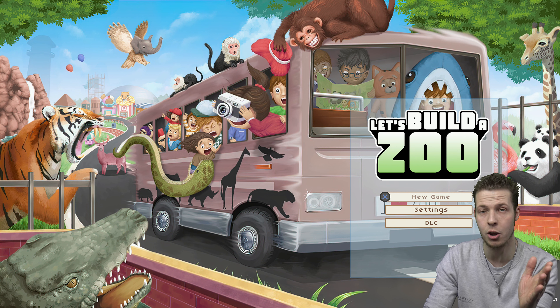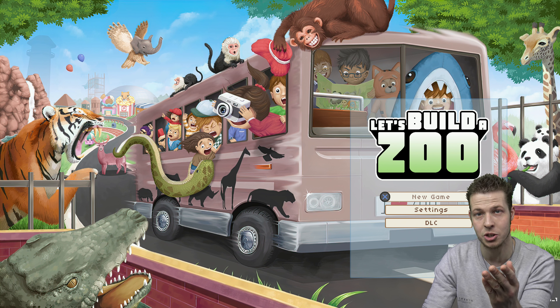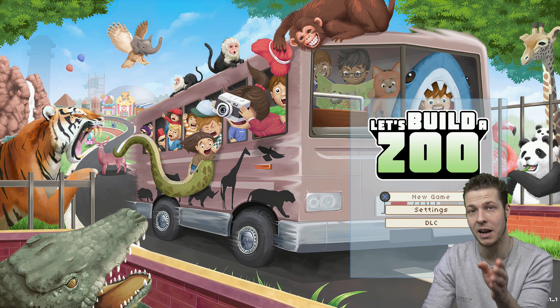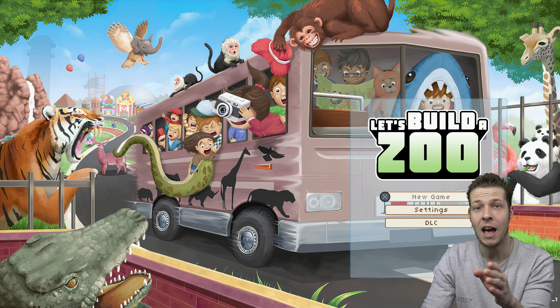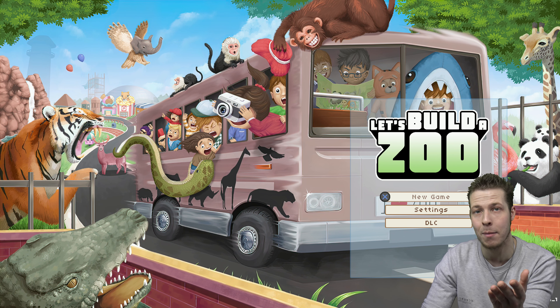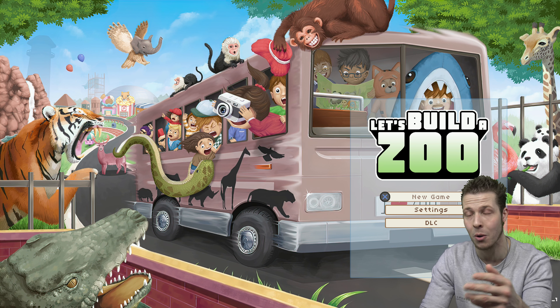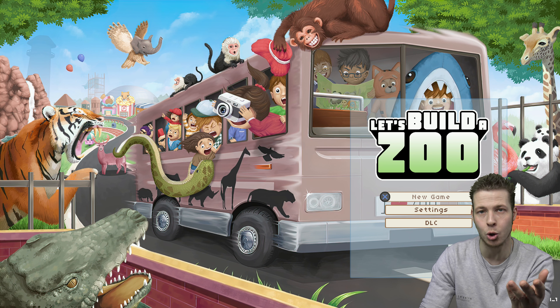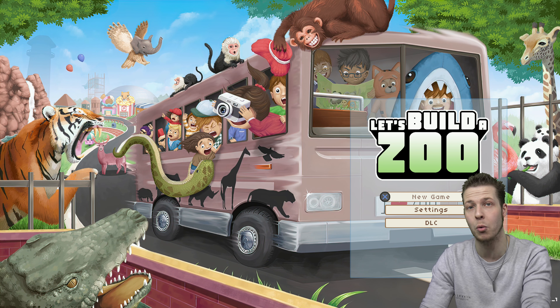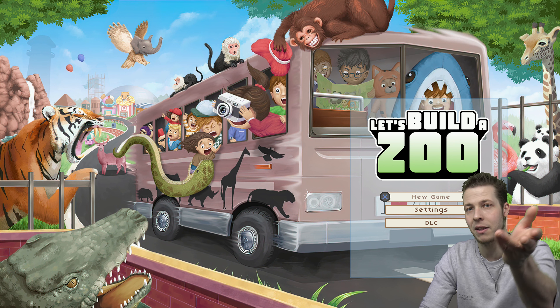It's basically like Zoo Tycoon with an absolutely stunning pixel art style, and then a bunch of other cool features, such as the morality system that allows you to choose between a good or a bad zoo, and also the splicing machine that allows you to create crazy animal hybrids, such as a wolf and a giraffe stuck together. It's a very fun, very enjoyable game, so I've decided to do a playthrough on YouTube and show this game off a little bit, and maybe inspire you to buy the game yourself.